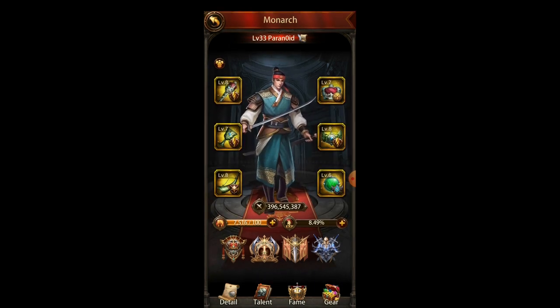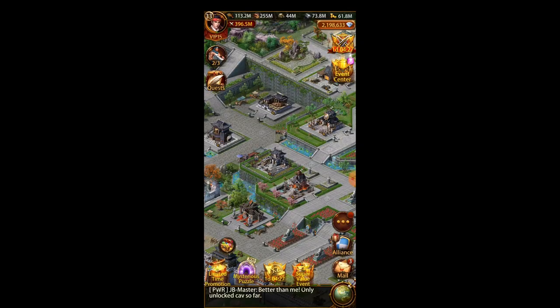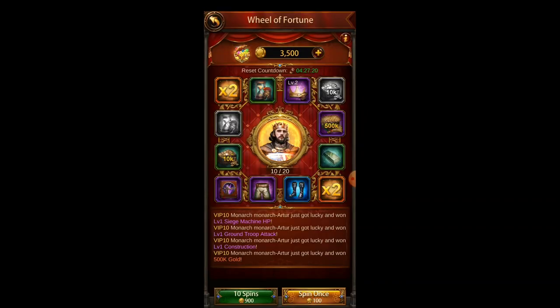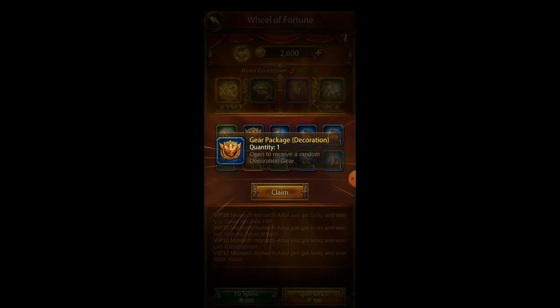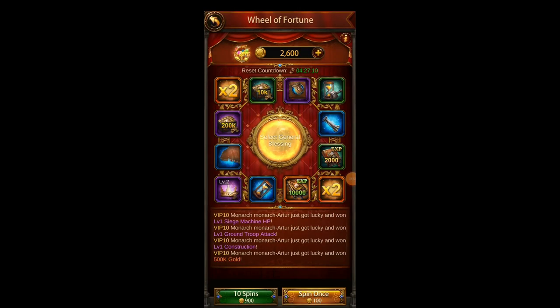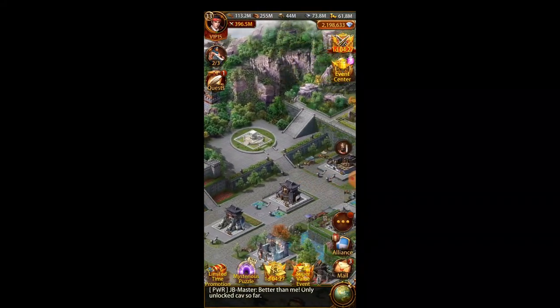How do you get Monarch gear? You get some Monarch gear from rewards — either from quests or spinning the Wheel of Fortune. You might get some Monarch gear that way too. I got one Monarch gear here, probably blue level one, and a level three ranged gear also, which was really good. So that's one way to get it, though you're not going to get a lot.